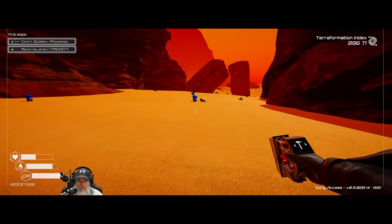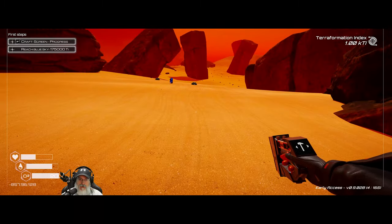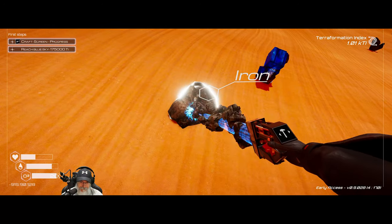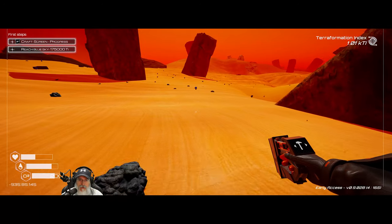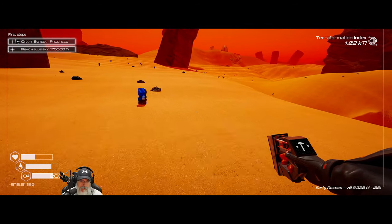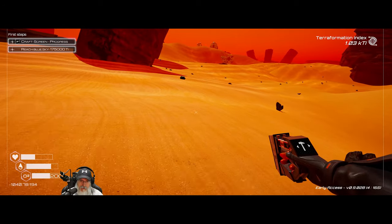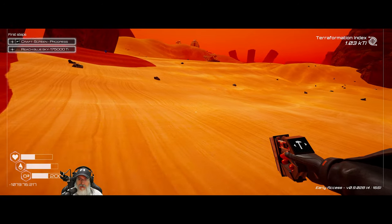We'll go explore over there at some point, but right now we want to make it to this derelict ship. We got the solar panels — that's fantastic. There's the ship way over there. Once we get there, we want to put another station right in front of it, then build some storage. We'll go into the ship, loot it, bring the loot out, put it in storage, go back in and loot it some more, because we won't get all the loot in just one pass.